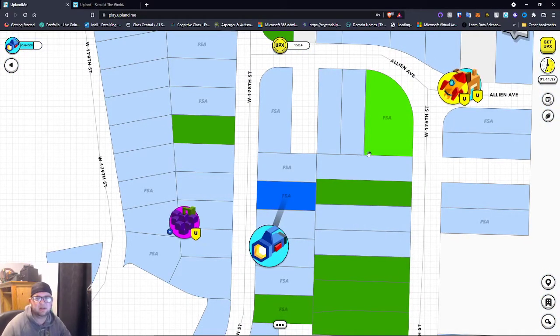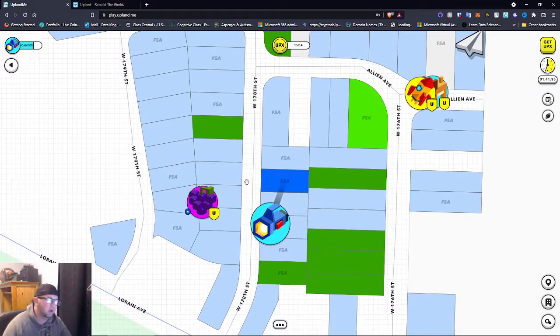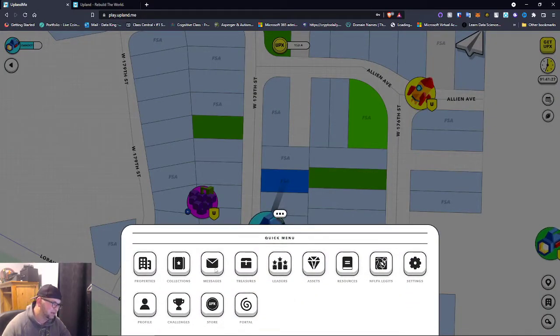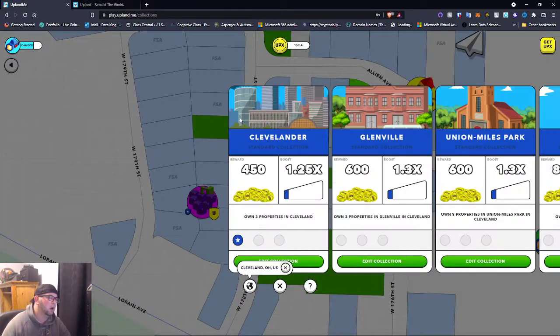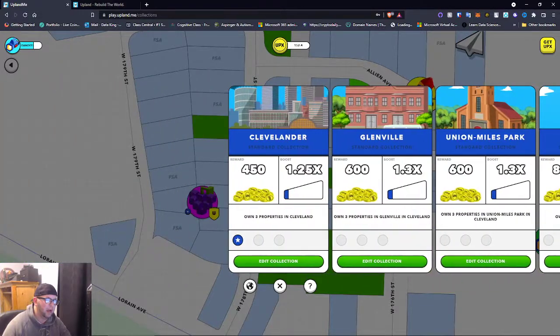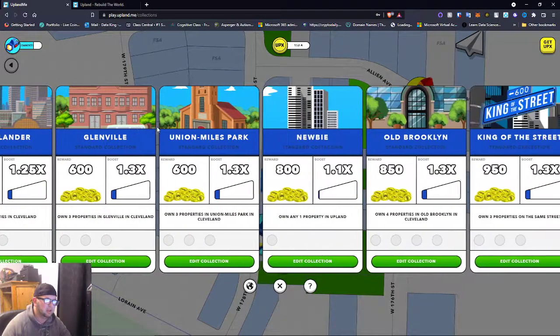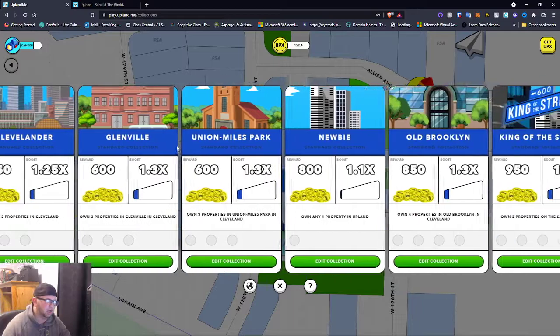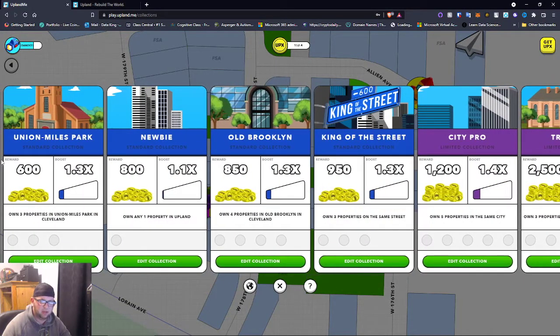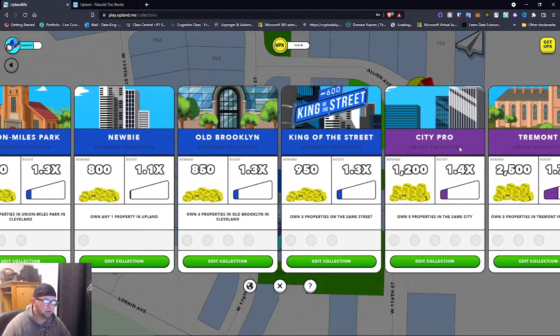There is a way to boost in this game — you do it by adding a property to a collection. Collections are kind of like a group. If you go down here and click on collections, these are the collections available near where you are. I'm in Cleveland right now, so these are Cleveland collections. I don't have that many properties yet, but I'm going to be purchasing more.